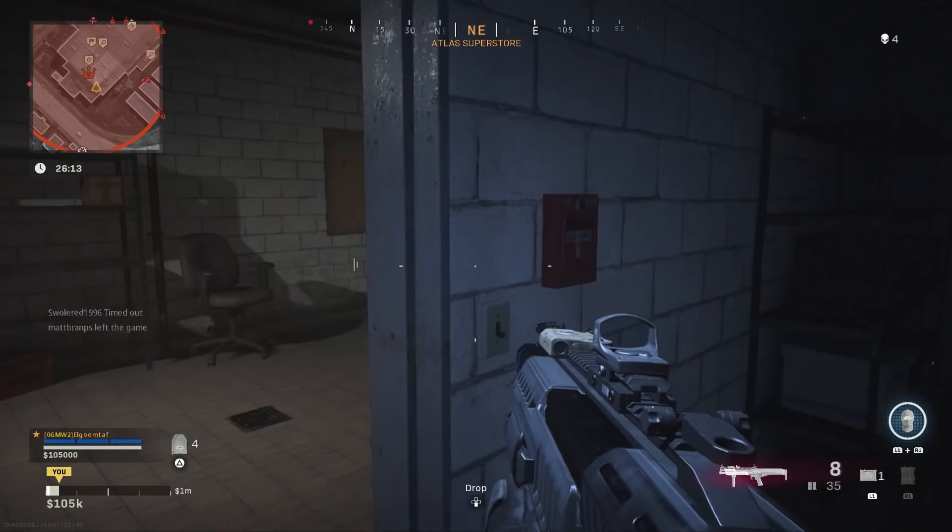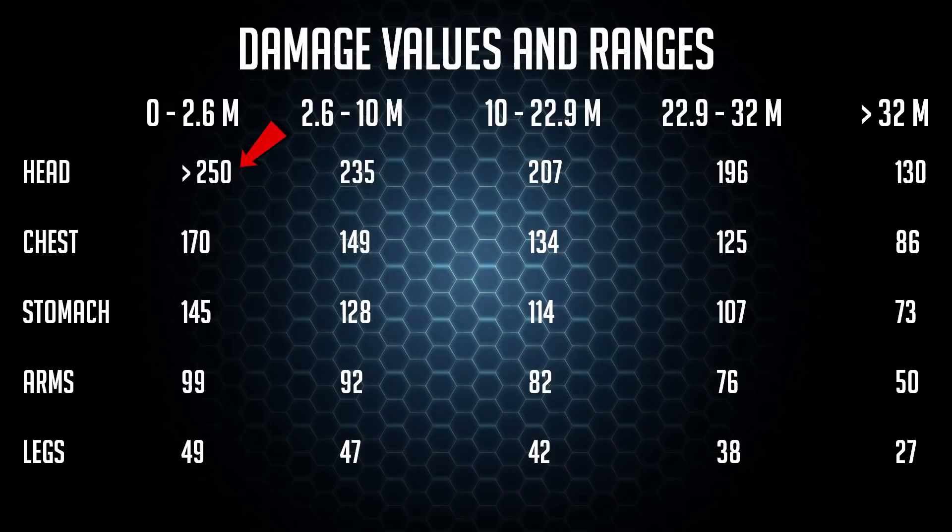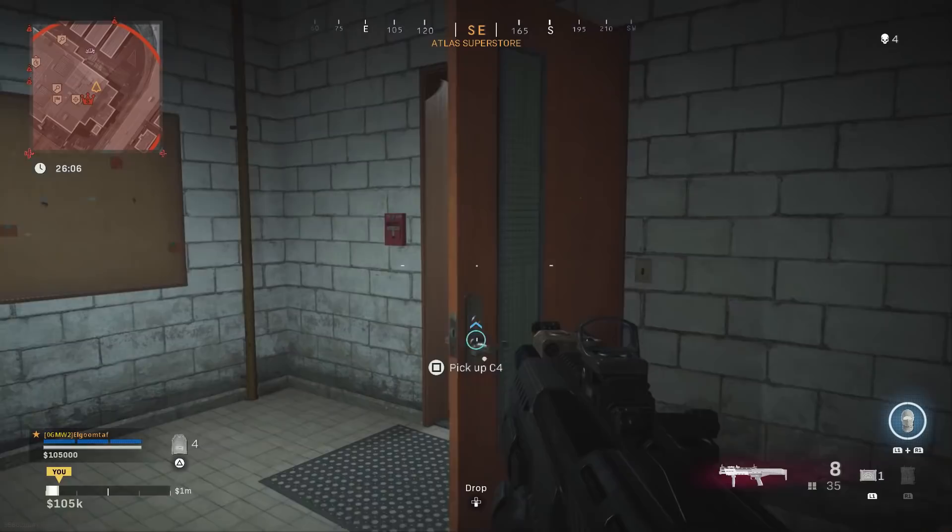You can get one-shot headshots on fully armored players up to 2.6 meters, and past that in most ranges it'll take about 2 shots. Chest shots will take 2 up to about 32 meters, which is pretty good. Past that it's going to take about 3 chest shots, then 4 stomach shots at least at that same range. Most of the time using this gun at the ranges you should be using it, it's probably going to take 2 to 4 shots to kill.